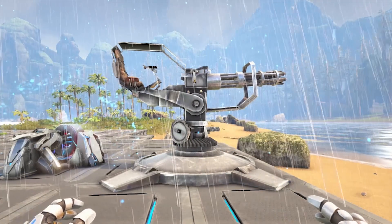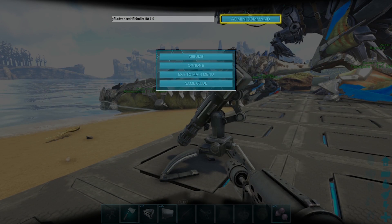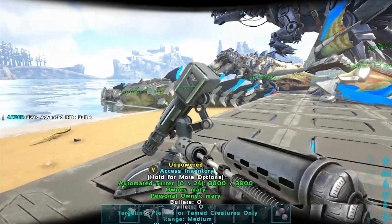We'll start off with the ammo. So for the ammo what you want to type in is GFI advanced rifle bullet 50 1 0. Now the reason it's 50 is because they spawn in stacks of 50. So we're going to go ahead and enter that and then hit that admin command button a bunch of times so we spawn in a bunch of bullets at once. There we go, 850.